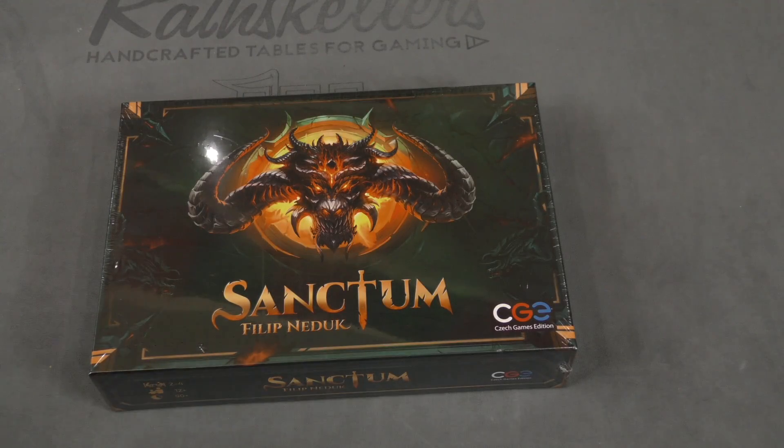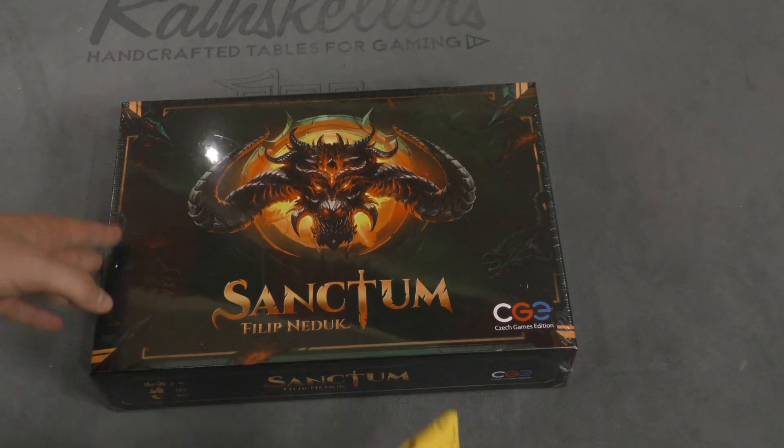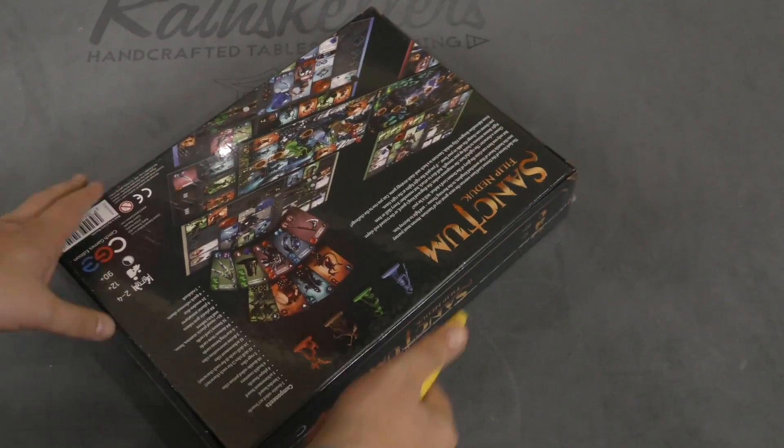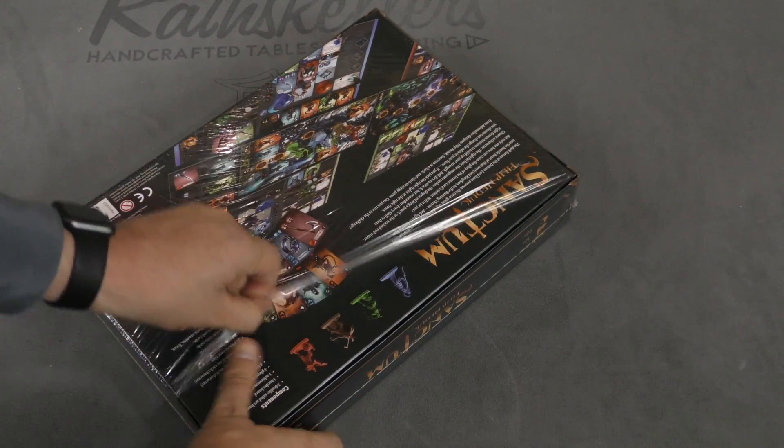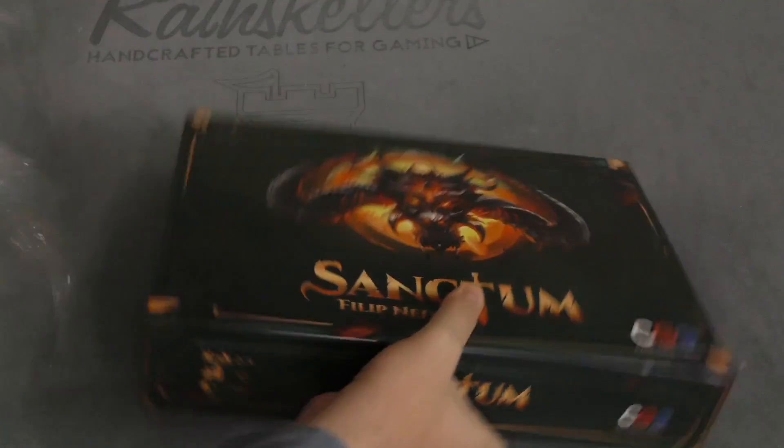Hey folks, I'm Tom Vassel, welcome to the Dice Tower's daily unboxing. Today we're taking a look at Sanctum. Sanctum is kind of sort of Diablo the board game from CGE Games — that's kind of a simplification of it.